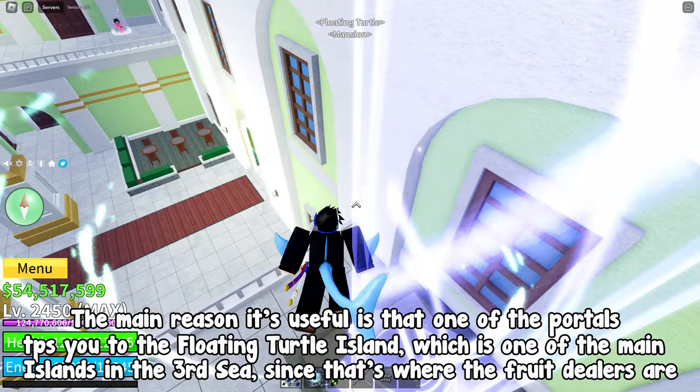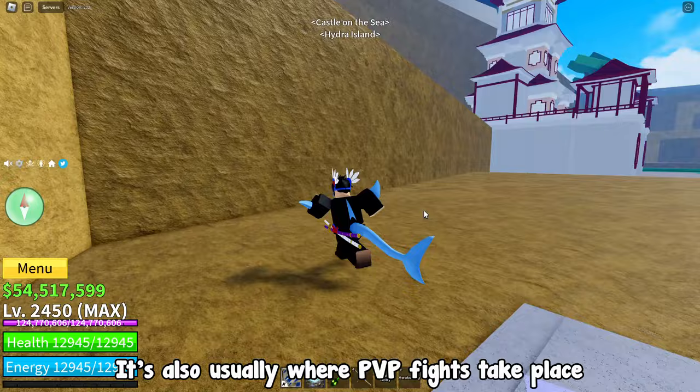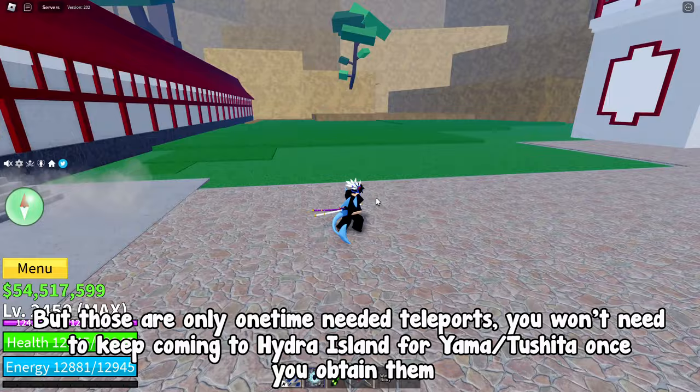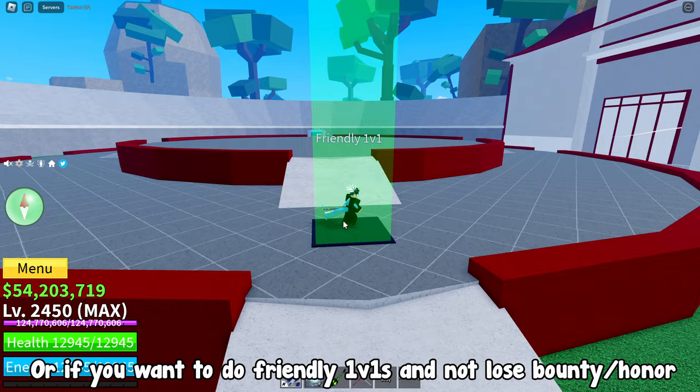It's also usually where PVP fights take place. The Hydra Island portal isn't really an important teleport — it's only useful if you want Yama or do the Tushita puzzle and need a fast way to teleport to Hydra Island. But those are only one-time needed teleports; you won't need to keep coming to Hydra Island for Yama or Tushita once you obtain them.